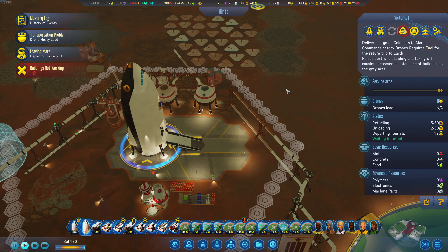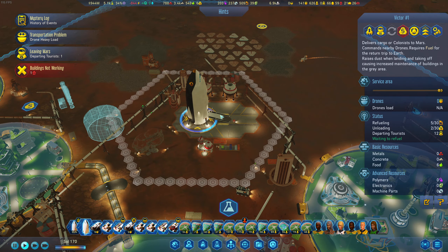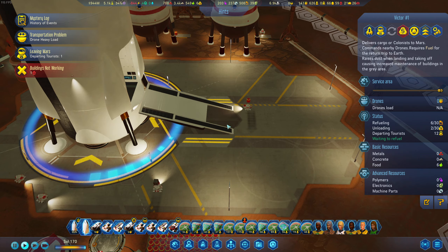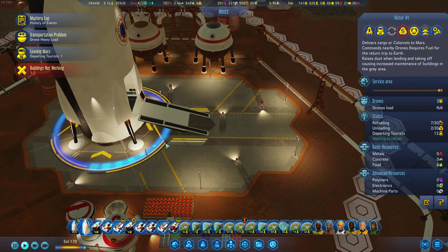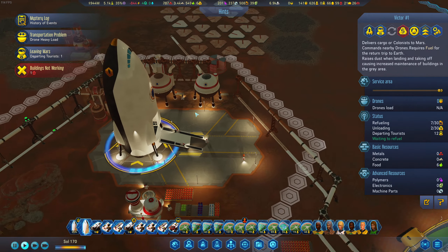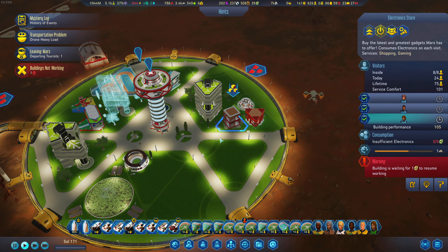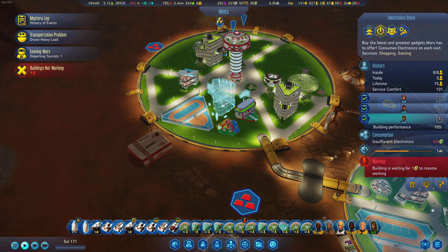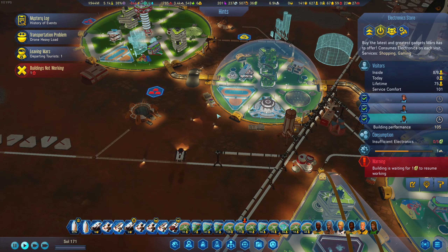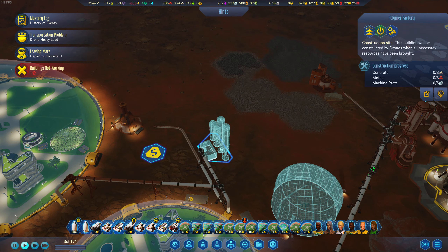We don't want any heavy precious metals — we need them ourselves. Our little drones are carrying metal over there. That building is not working because we don't have the electronics around here, but they will get them. We are building this one, and our new water tanks and another polymer factory over here — that's all fine.